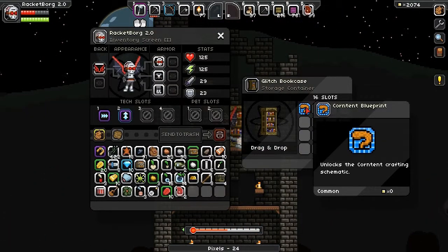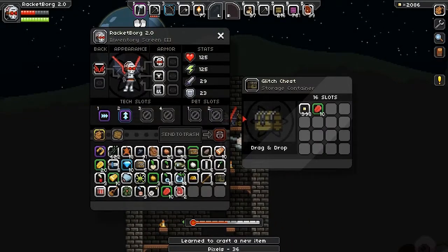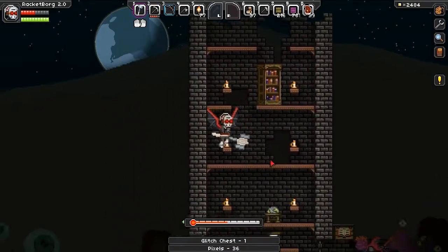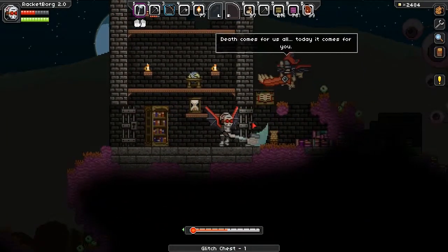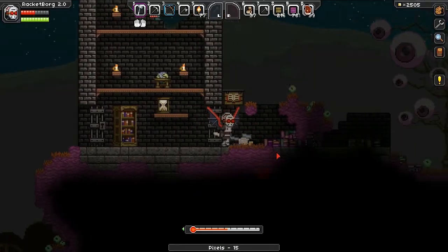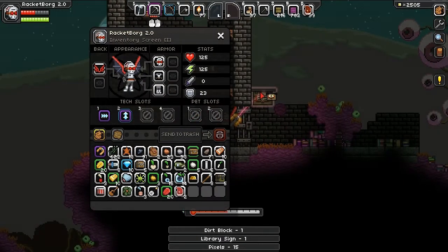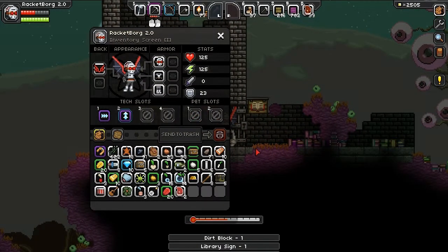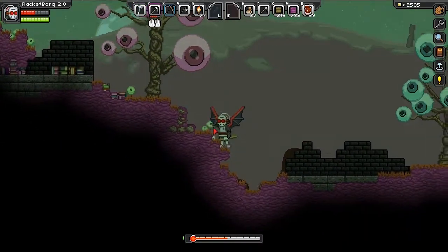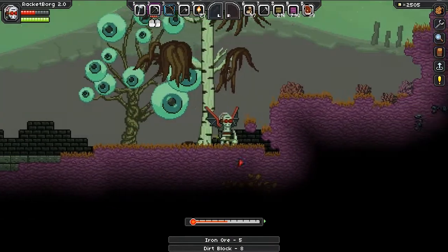What the hell is this — a corn tent blueprint? Sure. Oh damn, more pixels! I have almost 2,500 now. It's daytime so I'll no longer freeze to death. That is a lot of copper — oh my god, that's so much! I don't think I've ever seen so much ore in one spot.